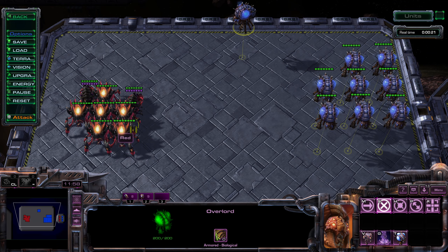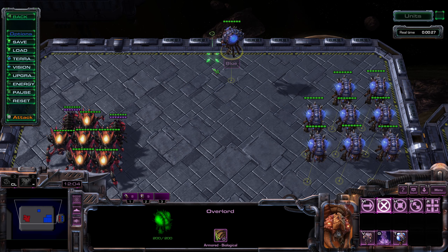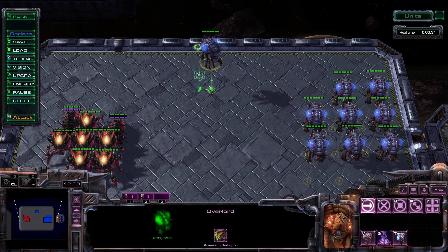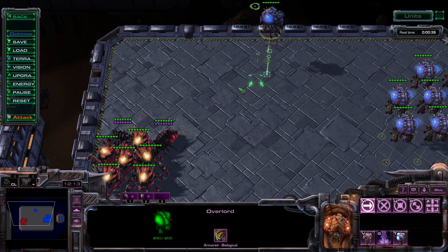Hello folks, in this video I'm going to be talking about how to hit air units with spells. In this example I've got some ravagers and some infestors, and I want to kill these overlords.